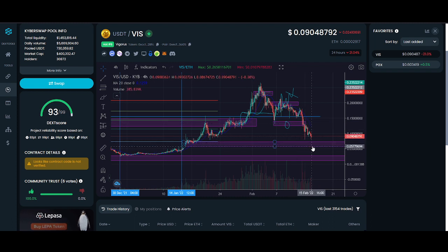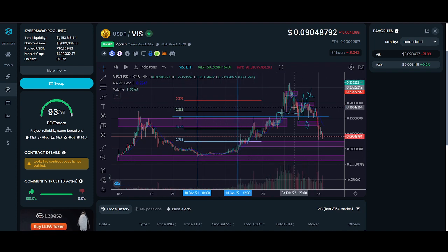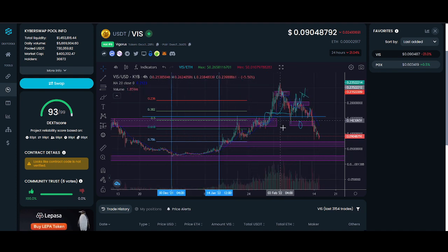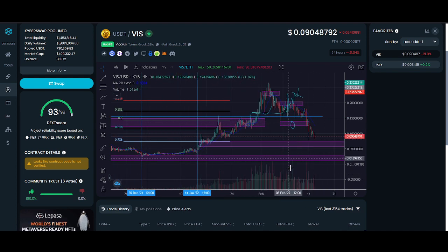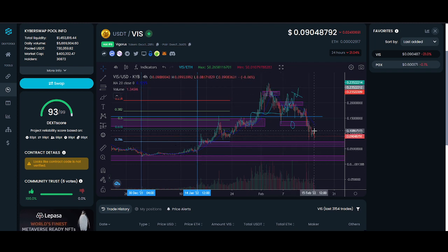It's coming into a level now where you could look to get in. When something goes parabolic, it needs a reset — we saw a reset early in December. So hopefully this is just a reset. If you believe in this project, this might be an amazing time to get in rather than FOMO-ing at the top — you're getting in cheap, and hopefully in the next rally you can be the one in profit.